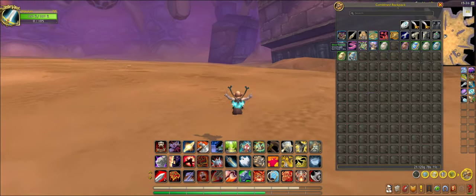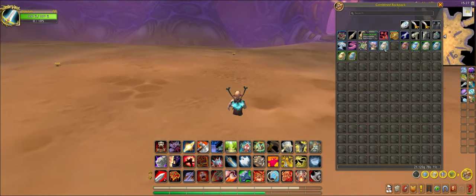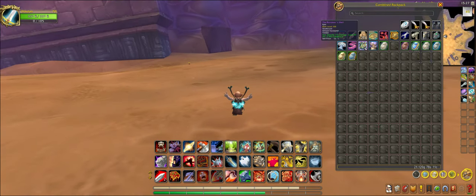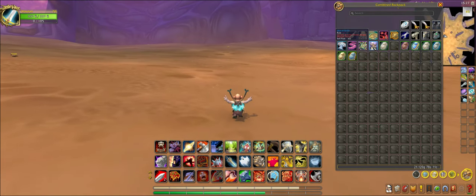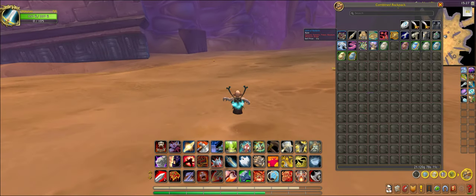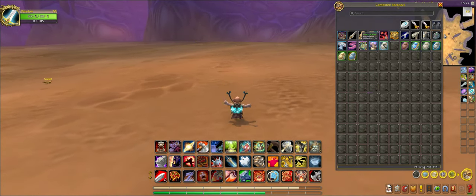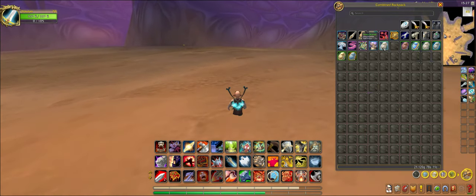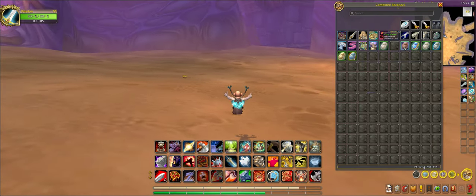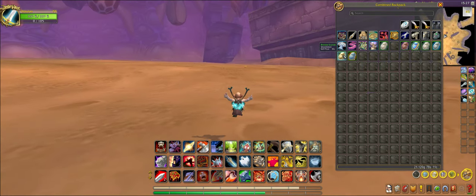If you farm it enough times, every single one of these idols are 60 silver each, and each scarab is only half of that. They add up.